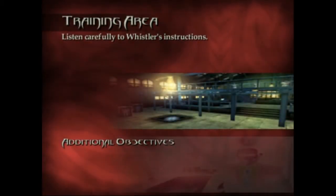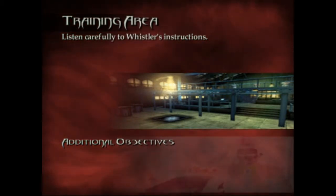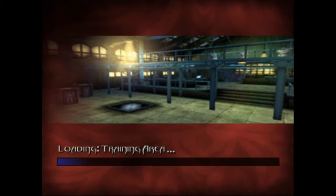Listen carefully to Whistler's instructions. Whistler's base — the training area — because that is the first level of the game. Let you know what you're actually doing in this thing.